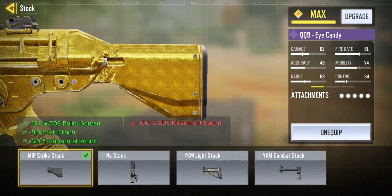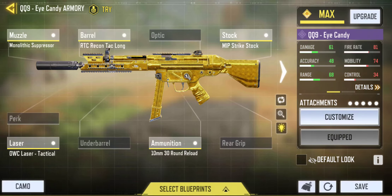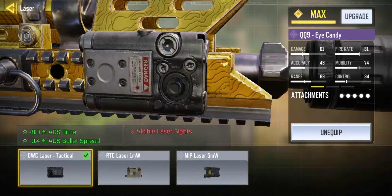Next up we have the MIP Strike Stock. It adds ADS bullet spread accuracy, 8% flinch resistance, and some horizontal recoil control as well. You may lose ADS movement speed, but it's really good if you want to be accurate. I'd recommend the Strike Stock.